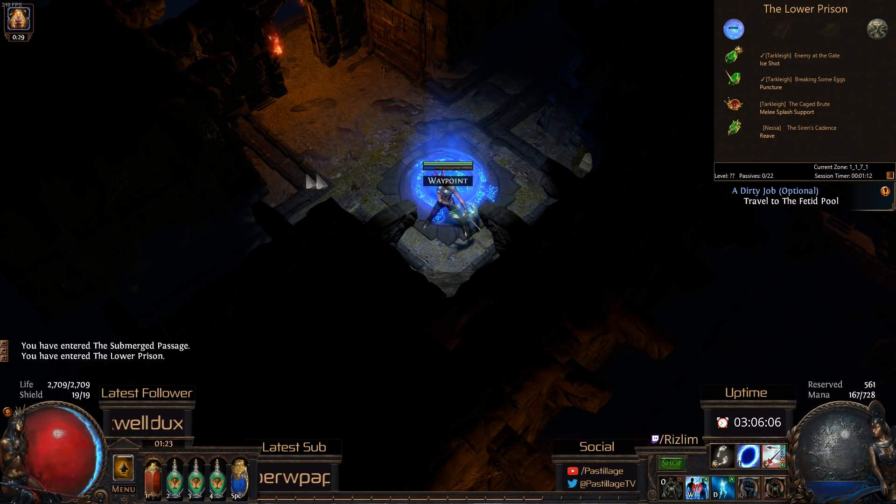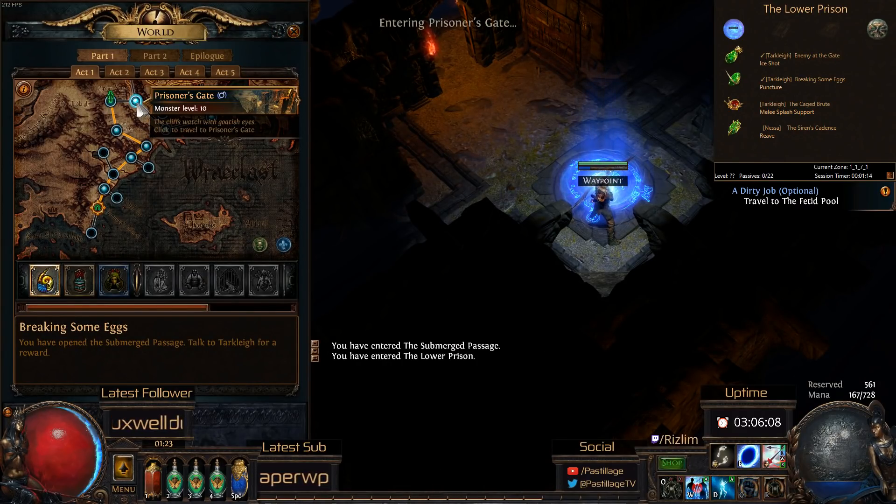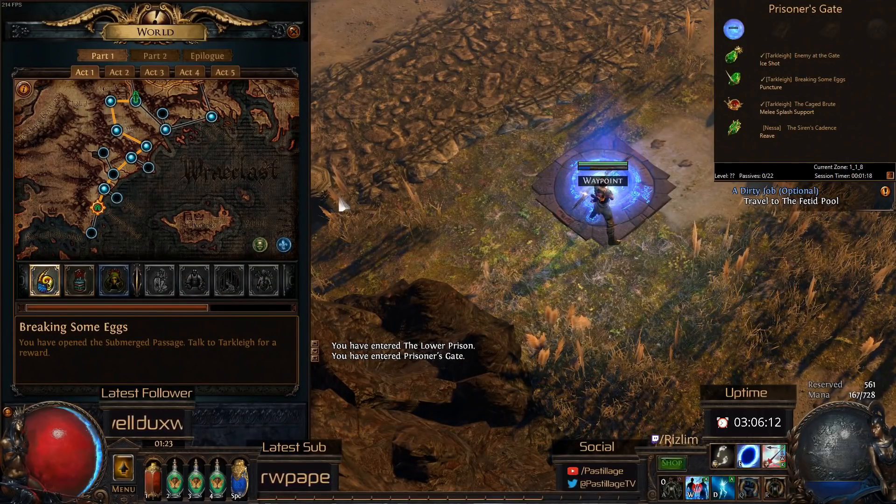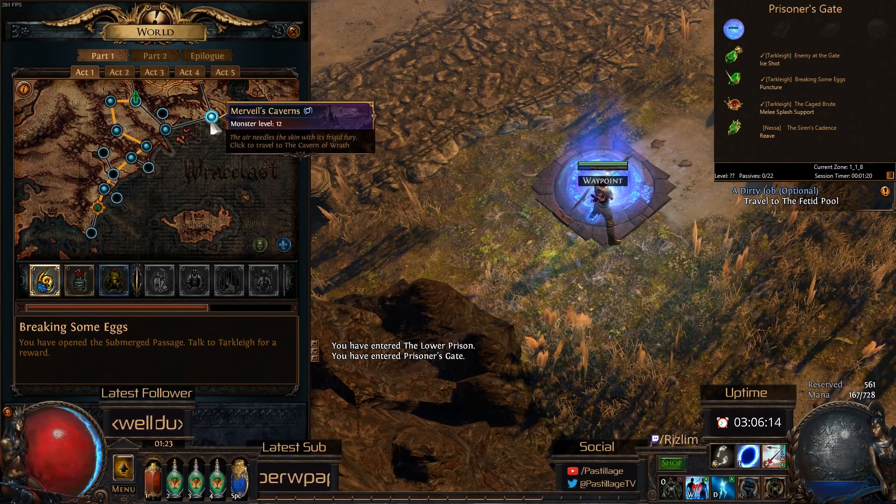If we go to the Prison, you'll see that there is a Trial of Ascendancy here. And when you reach Prisoner's Gate, it'll complete the Caged Brood. Same goes for when you reach Murph Hale's Cavern.